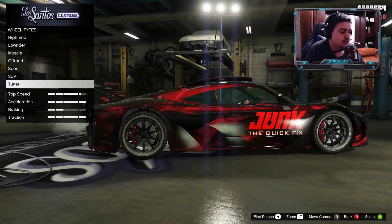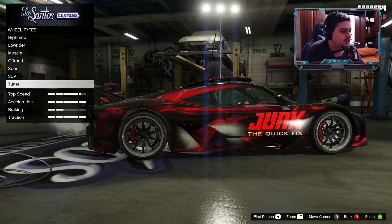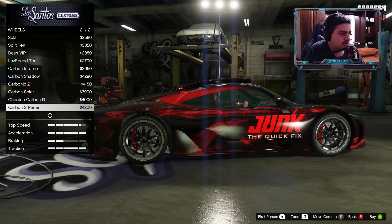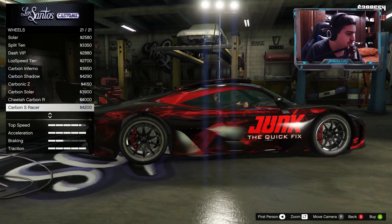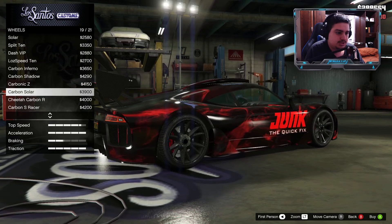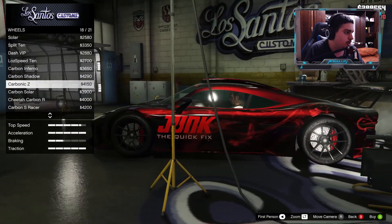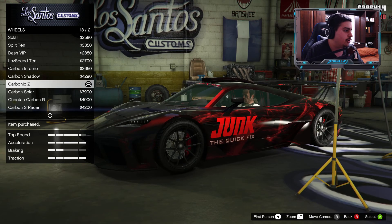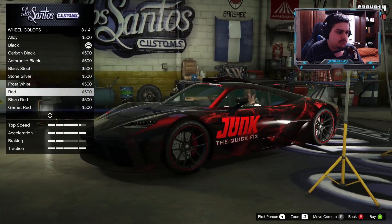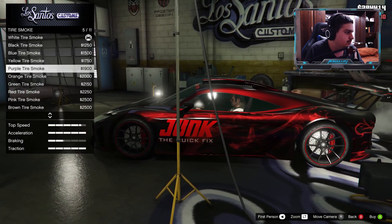For wheels, I really like the stock wheels on this car — the wheels this past month on new cars have been absolutely amazing. Going with the Carbonic Z wheels in carbon. For the wheel color we're gonna put that in red — red looks nice. And we're gonna put red tire smoke, and tint the windows out.